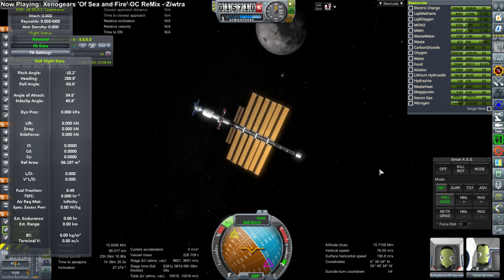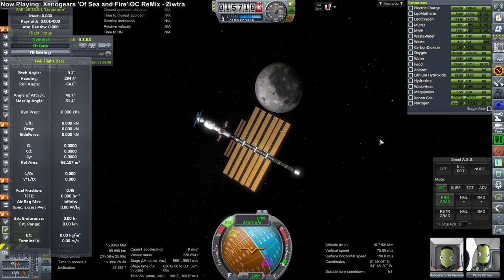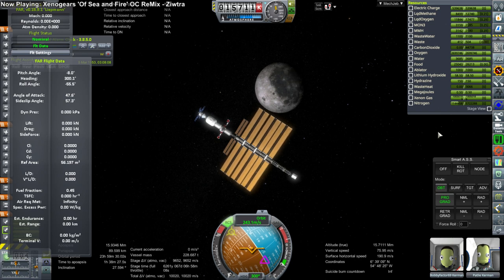Hello everyone and welcome back to my shuttle constructed Mars mission in Kerbal Space Program 1.3.1. In this episode we actually try and do the full sequence of ion burns in order to get to Mars and back, but it doesn't turn out quite right and we will be reverting this for a couple of different reasons which I'll explain during the video.